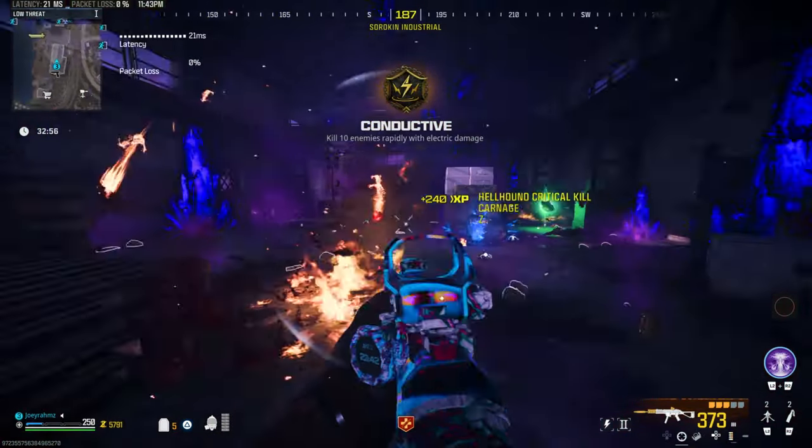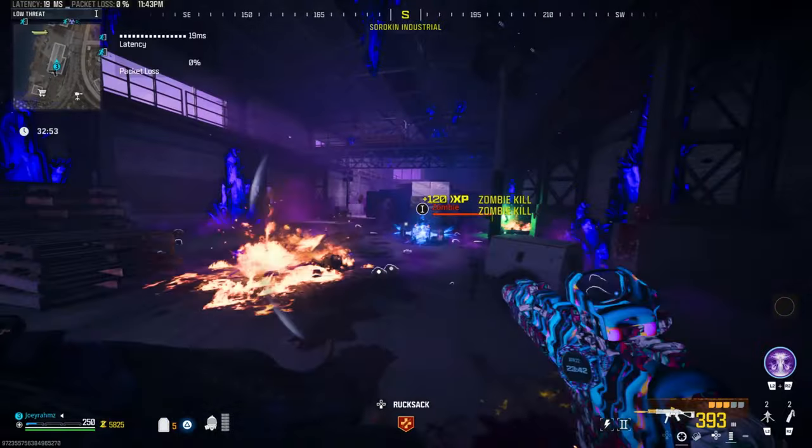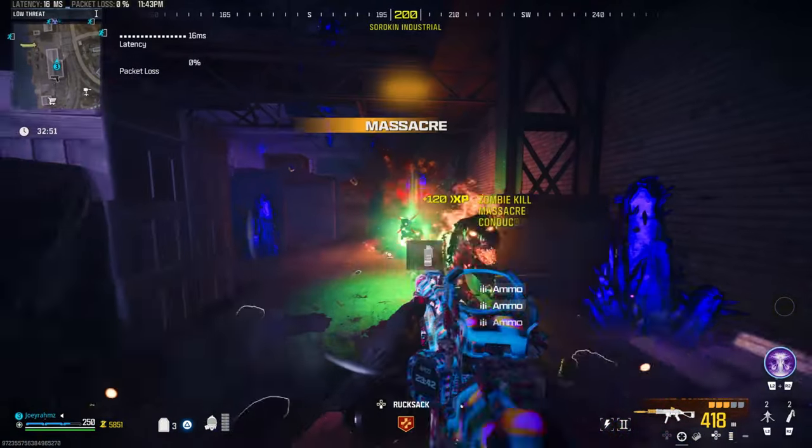Once you get there, you probably already know this, but you're going to get it to 95% and then cancel the contract on the map. Once you've done that, zombies are going to spawn in for the entire game.